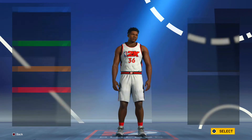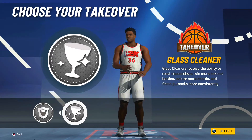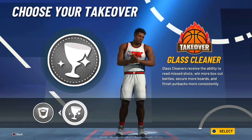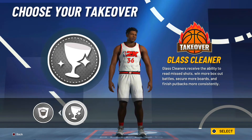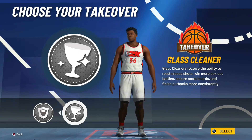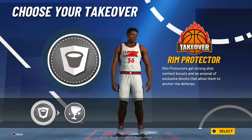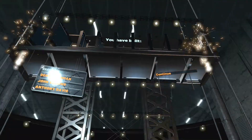For the takeovers, we have rim protector and glass cleaning takeover. In 2K20 I would say glass cleaning takeover was better — you can literally see where the ball is going to go off a rebound, and it works for both offensive and defensive rebounds. Rim takeover only works on defense. So I'm going with glass cleaning takeover right here. As you can see, we have made the paint beast build similar to Dennis Rodman, John Collins, and Anthony Davis.